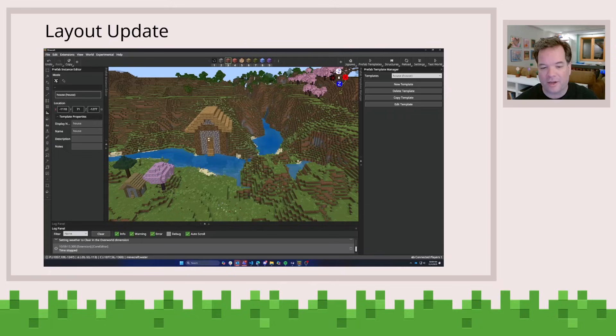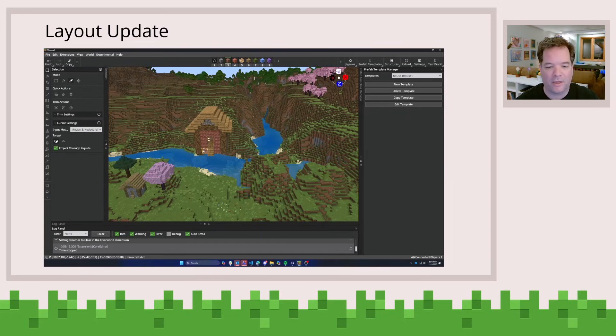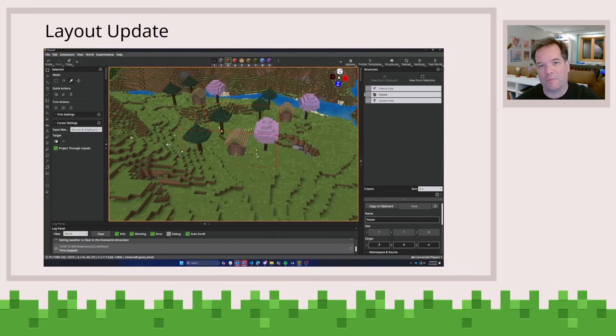In this case, what you can do is you can actually go update the source. I'm going to change the cobblestone to bricks, and then from there I'm going to go absorb the structure back into my template, like so. I'm going to go ahead and just update this from the clipboard. And now you can see that all the houses have got their frame replaced with bricks.